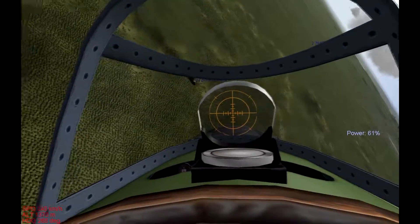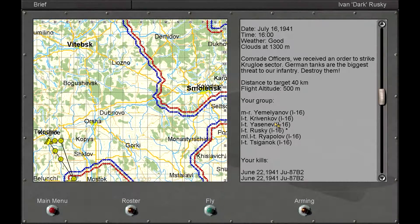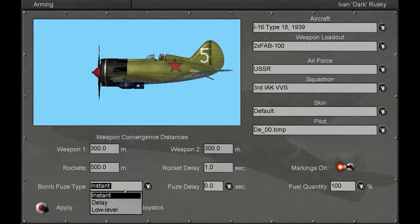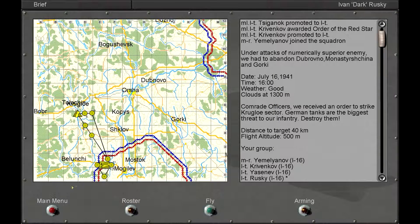Hello everyone, this is Darklight 750 and I am back bringing you another episode of my IL-2 Sturmovik 1946 series. This is the Russian campaign and in this mission we are attacking and destroying German tanks. Let me check out my loadout — I've got two FAB 100s, so two 100-pound bombs, with instant fuse type.